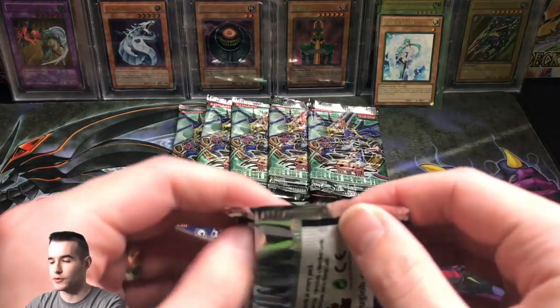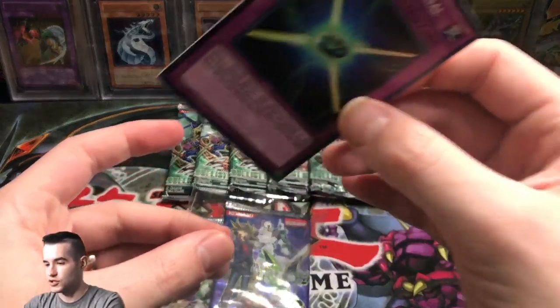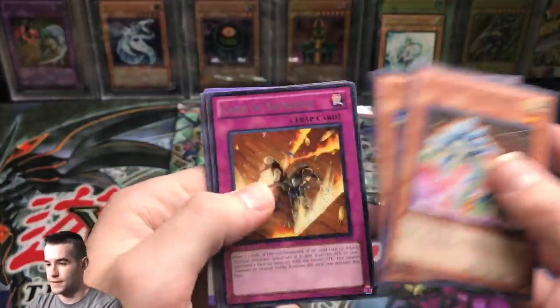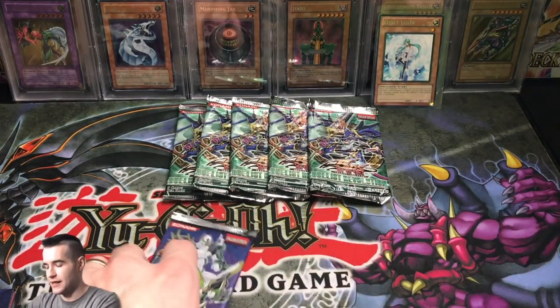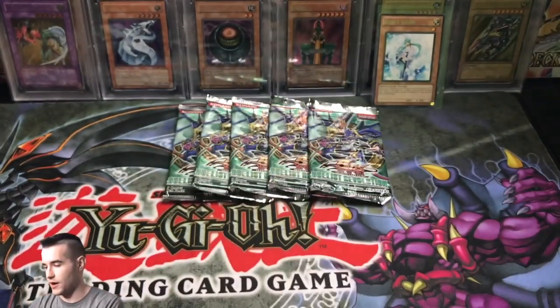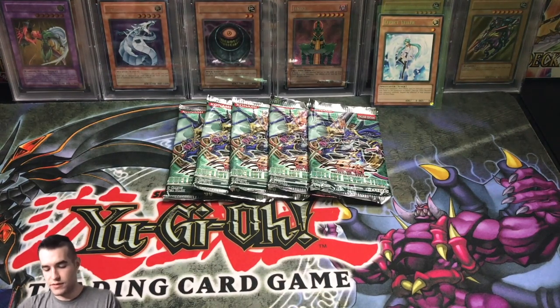All right, we've got three more Duelist Pack Yusei packs — maybe we can pull an ultra. Next pack: Synchro Material — at least we pulled a different super. Track card, Synchro Material. Five supers pulled so far, no ultras. Probably about a one in 24 ratio. AD Changer. Too bad we couldn't get more Effect Veilers — that's a nice card to pull here. Last pack of Duelist Pack Yusei: Majestic Star Dragon again. So we didn't get anything great in there, but we did get five super rares.